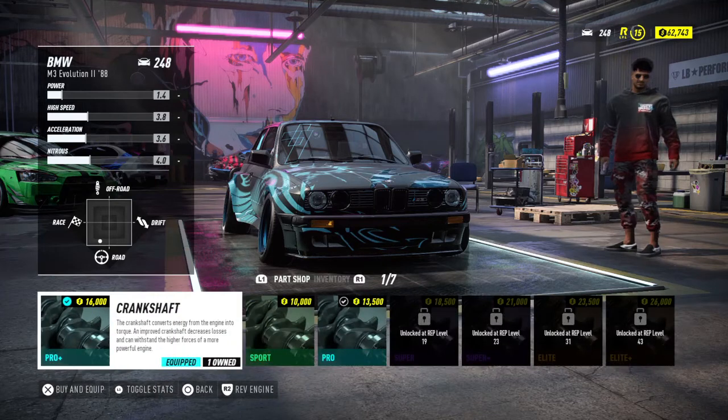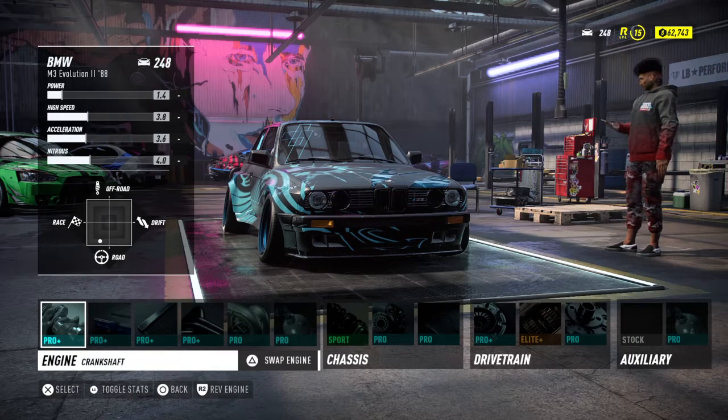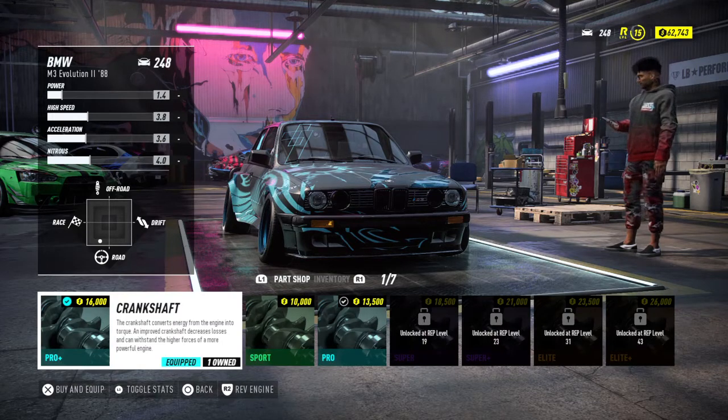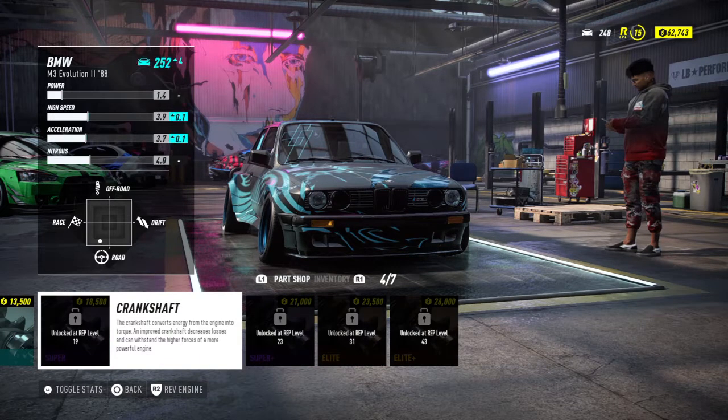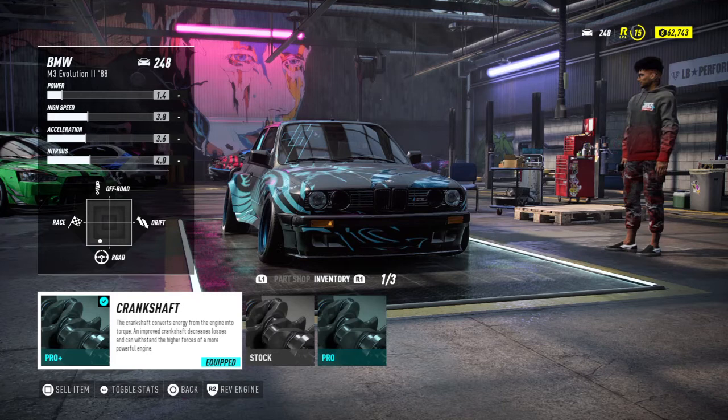You have to go through and unequip them one by one. Whenever you push X on a part, at the top it says 'Parts Shop.' When you click on a part you can either upgrade it for more money, or if you look at the top and push R1, it goes to your inventory — those are the parts you already own or have bought before.